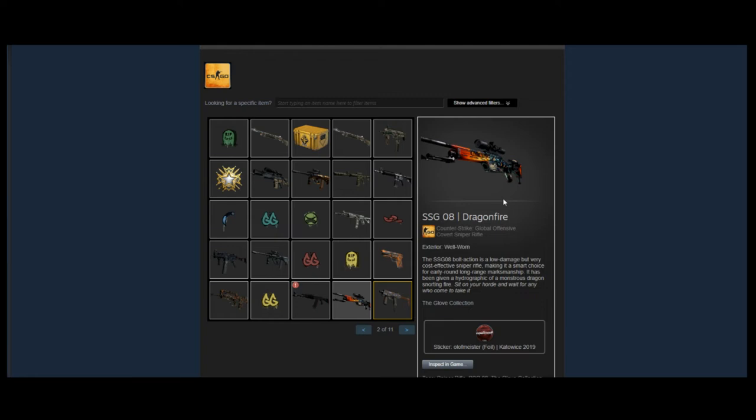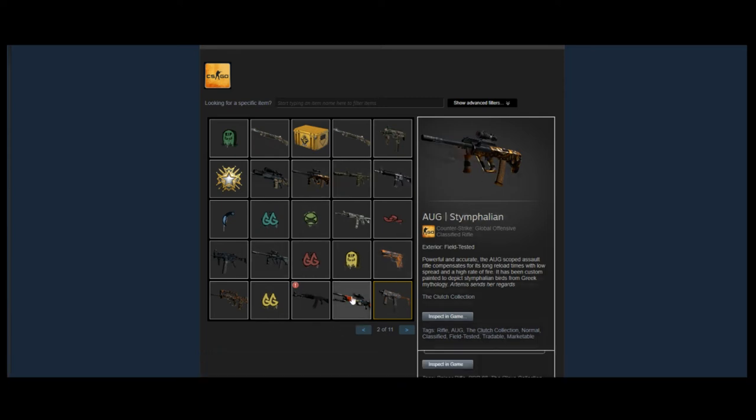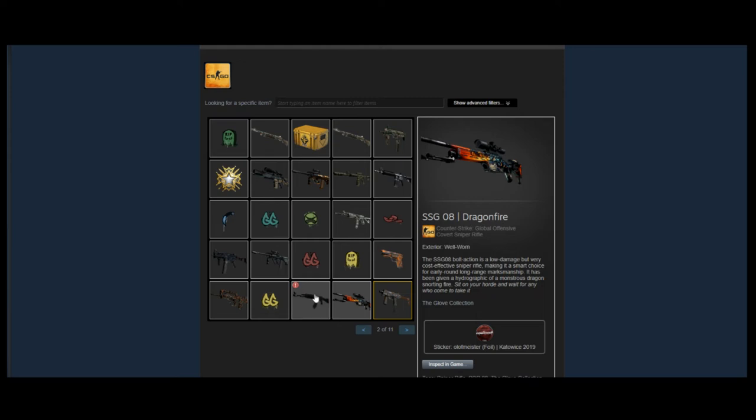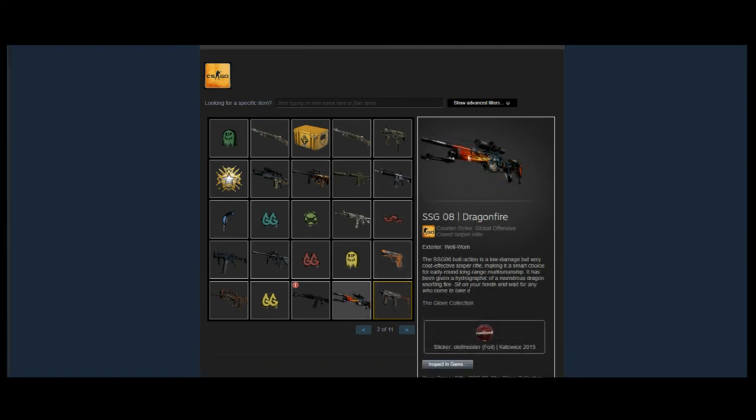He has an SSG Dragon Fire — not a great investment in my personal opinion. People buying an SSG tend to go for the cheaper Ghost Crusader, so it's a cool play skin but not a great investment and won't rise unless the SSG gets buffed, which it probably won't. Next he has an AUG Emphailum, which I think is a much better investment. The AUG has been through a lot of nerfs, buffs, and changes, so we'll have to see how many pro players use it at the upcoming major to gauge how expensive it'll be.